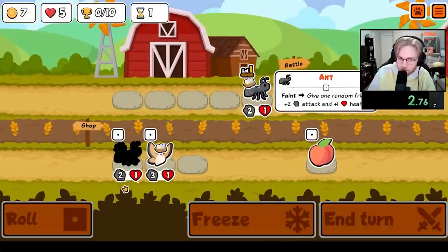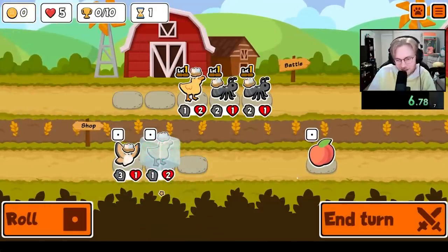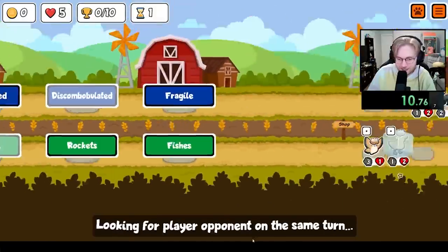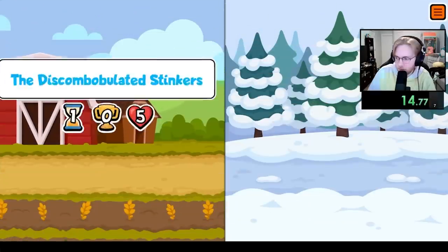Hey everybody, I'm unlocking every sticker and badge in Super Auto Pets in order from A to Z. Today we're going for the Gazelle, which is a tier 2 unit that at the start of each turn will gain stats based on how much extra gold you have. The Gazelle is kind of a strange pet — it's only tier 2 so it's not supposed to be that strong, but it can have some potential.